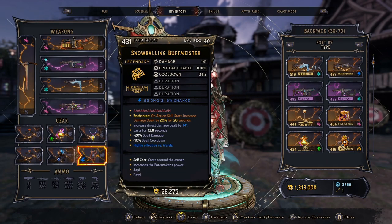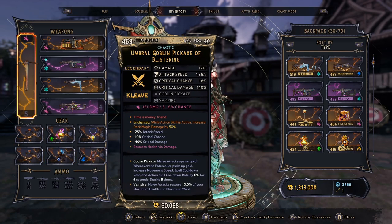For our spell, we're using the Buffmeister — you want a Zap Pew Buffmeister. We have on action skill start increase damage dealt by 20% for 20 seconds. On this build, I think the only action skill active enchant we have is on the melee weapon, so if they nerf that next week we should be good. However, we are rocking a Reaper of Bones build which has a duration to its action skill, so you're still going to get a lot of use out of having action skill active enchantments.